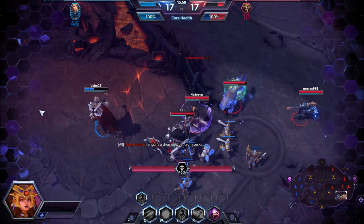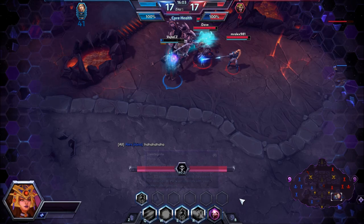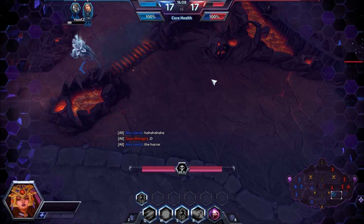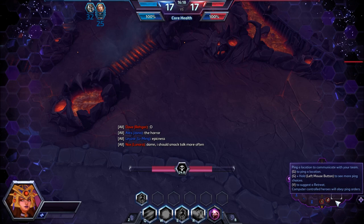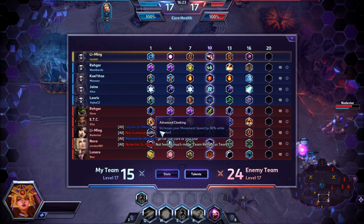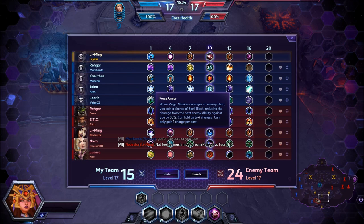Arcane Orb is a much more straightforward ability. It's a skillshot with huge range, it picks up power the longer it travels and also increases in size. There is a build focusing on this W ability, and if you're just starting out on Li Ming I would definitely recommend you try this one, because all you have to do is stay in the backline and keep chucking out these orbs, trying to get as much range on them as possible. If you're too far away it won't do anything, and it can be dodged rather easily because the movement speed of the skillshot is fairly slow. But it's not too challenging to land these Ws, especially if you've got a little bit of CC on your team.